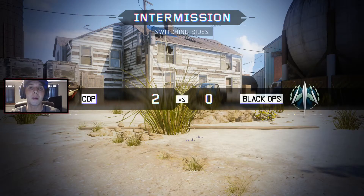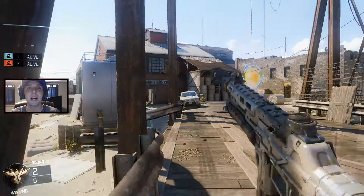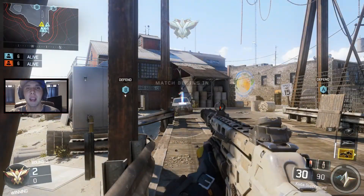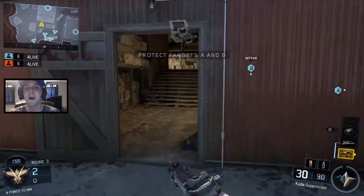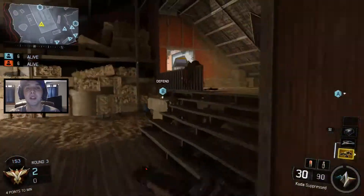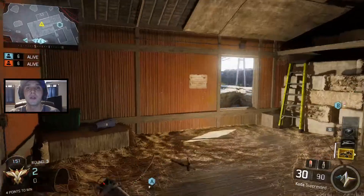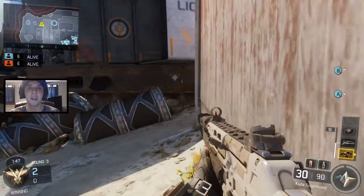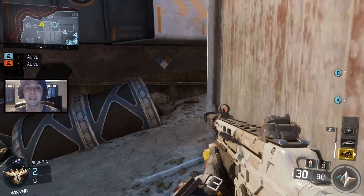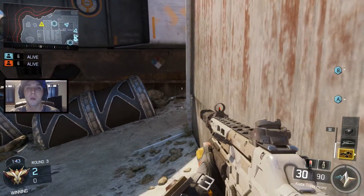We're going to round 3 now, but let's talk about the CUDA — aka the new MP5. It's a really good and easy weapon to customize, and it just works great at medium to close range. This thing is a beast. I see it's a sniper over there — they jump back and use the thermal scope all the time, and I don't want to deal with that.